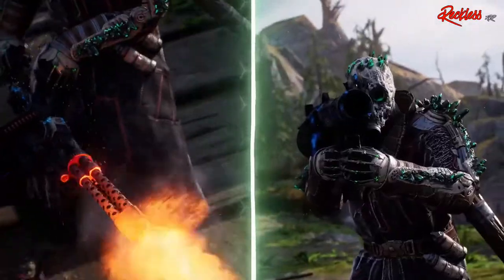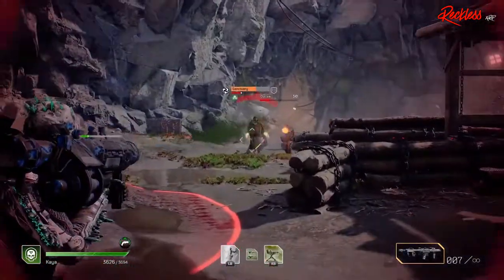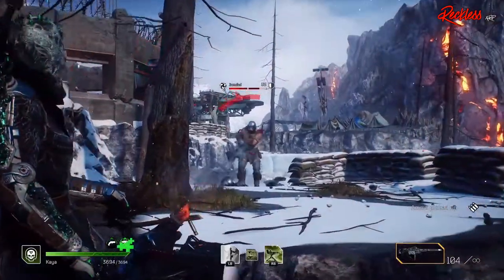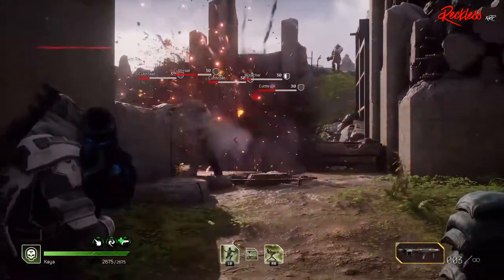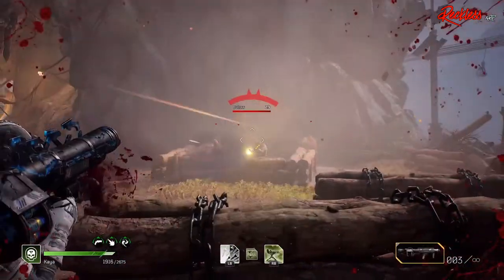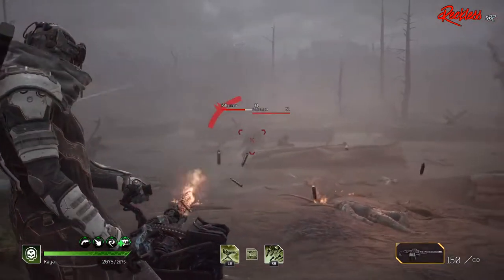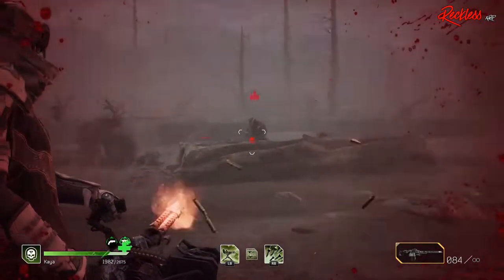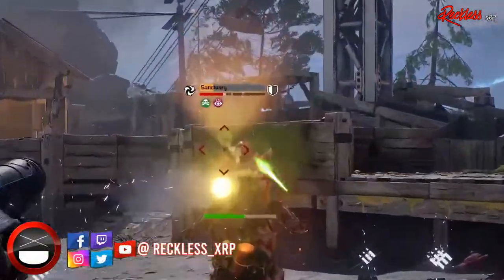This makes it the perfect class to sit back with a sniper rifle. However, you do not have to use a sniper rifle. Any weapon that is good at long ranges — I'd suggest 50 meters or higher — should be accurate enough to get the benefit from the Technomancer's passive, and this includes assault rifles.